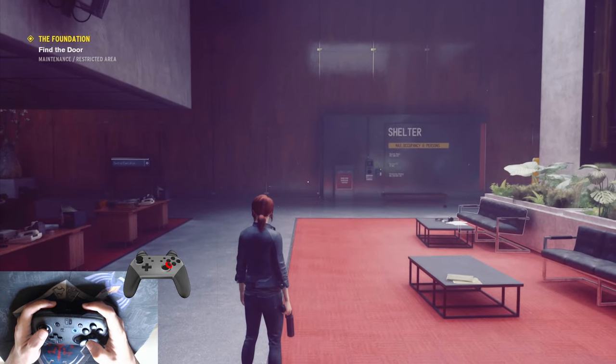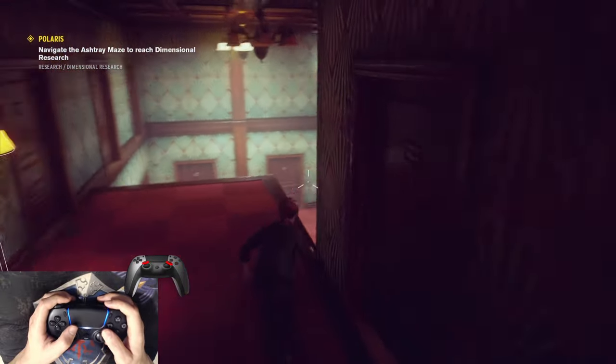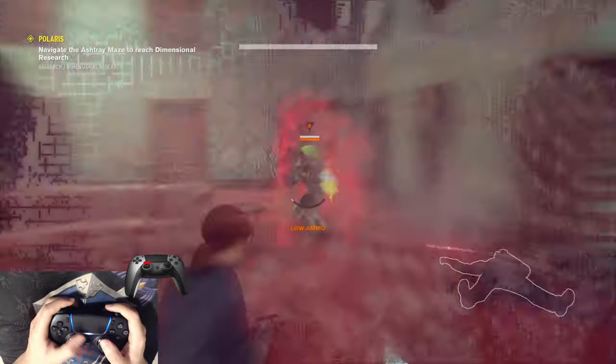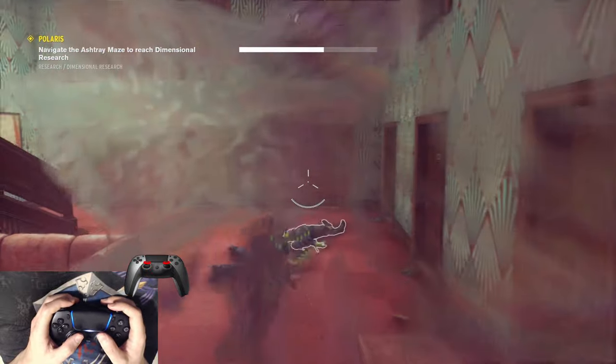Just keep in mind that flick stick won't work without gyro, because there is no way to look up or down without it. I can aim without the need for strafing to align my shots, and I can do multiple actions at once without letting go of my aim. And above all, it's super fun.